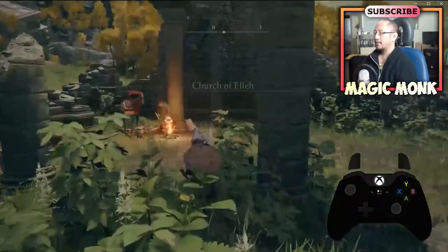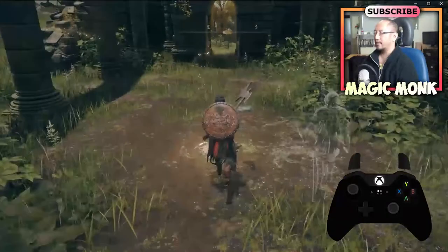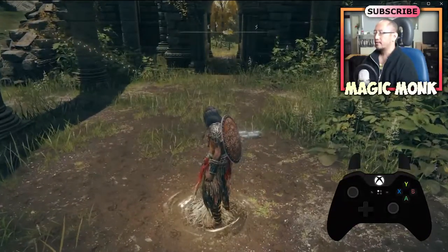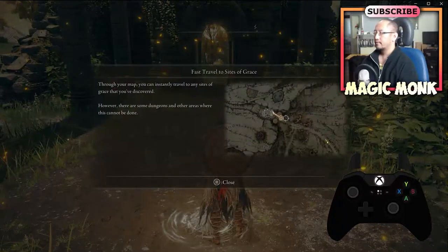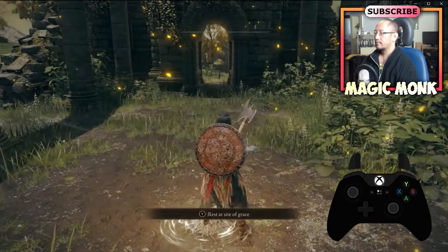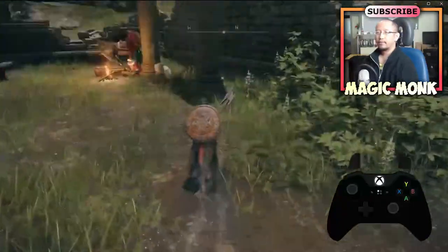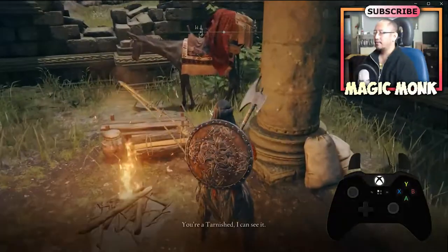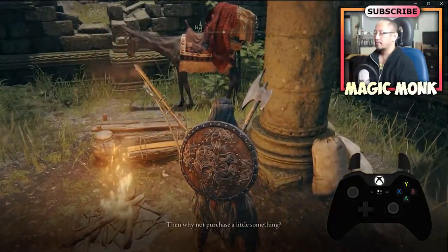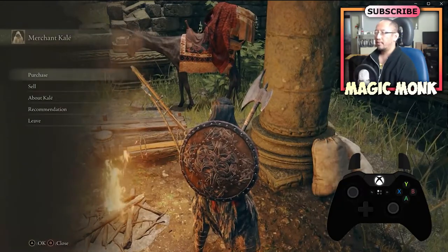Okay, this first spot — Church of Ella — is where I'm going to get the Site of Grace again. Lost grace discovered. I'm going to talk to this merchant guy to buy and sell items.